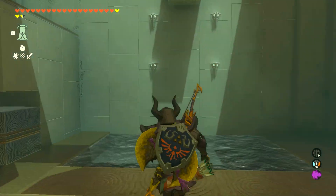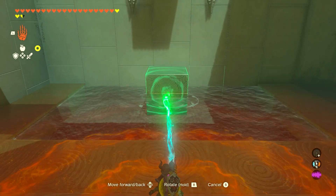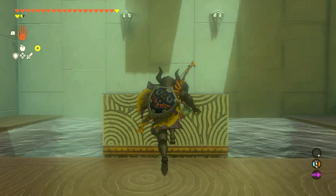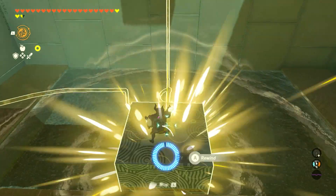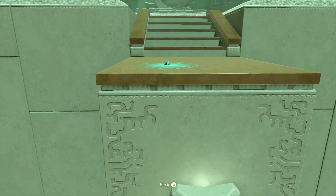From here, take a block and get ready for a recall. You're going to push it back like this, raise it, bring it back down, pull it back towards you, climb on top of it, and then use recall so that it goes towards the wall and raises. You don't even have to raise it — just use recall the same way.